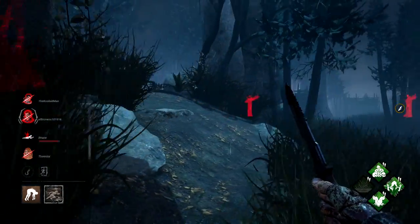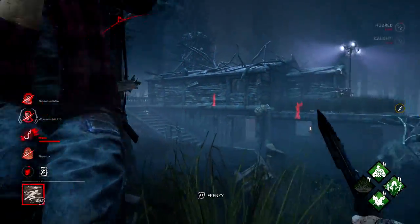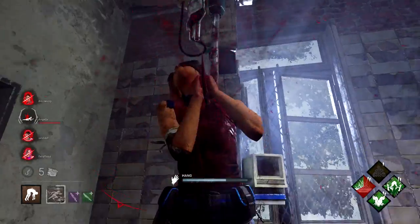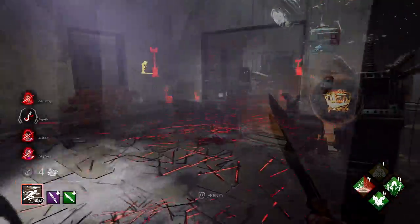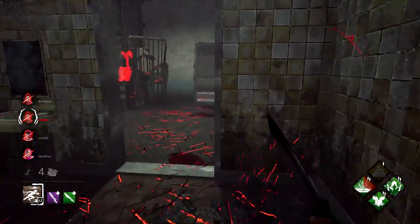You definitely do have to be both patient and vigilant for opportunities to come up. Take advantage of survivors who are going to be more likely to rescue their teammate from the hook rather than heal themselves. In these situations, once they unhook their teammates, you can quickly rush in to try to re-down and re-hook them, and that way you can get two off of every survivor.